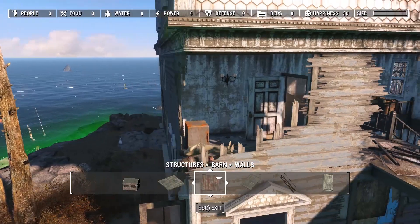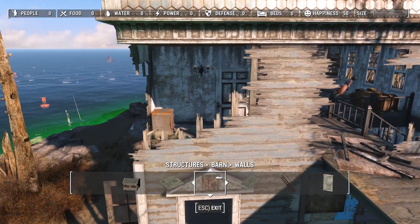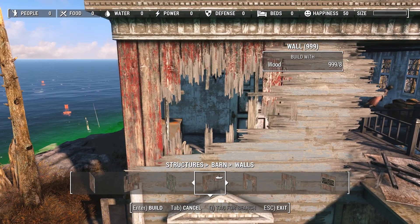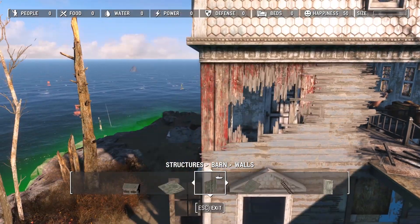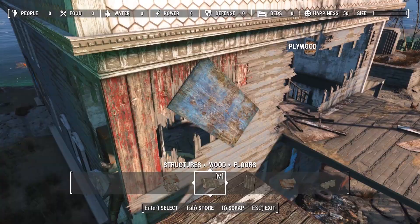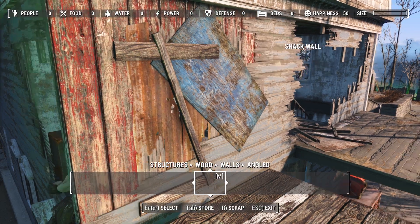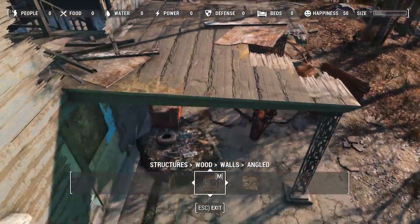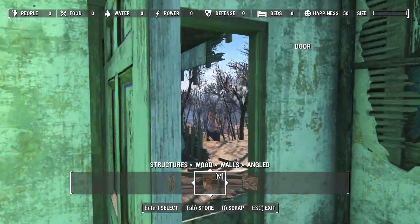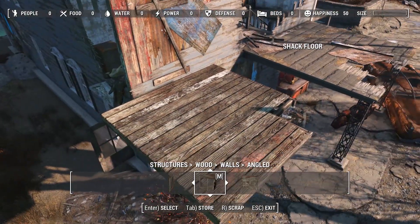Next we move on to the second story, which is a bit more broken up. There's a corner piece with a massive chunk out of it, and this time we're using the barn wall. I use a cool trick: by placing down a floor I can stand up here without having to use noclip, because the problem with noclip is once you place a piece you can't pick it back up to readjust it. So I simply place a shack floor, turn off noclip, walk around on it, and move pieces about.